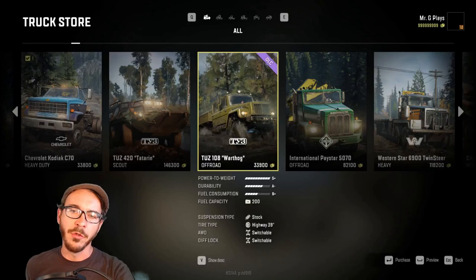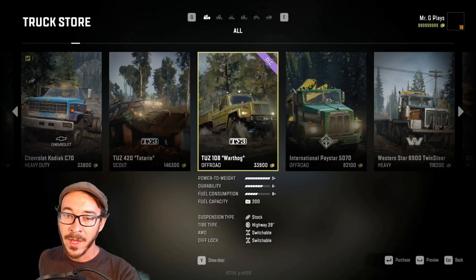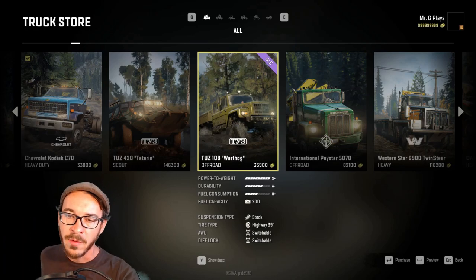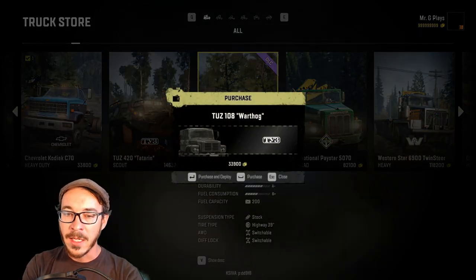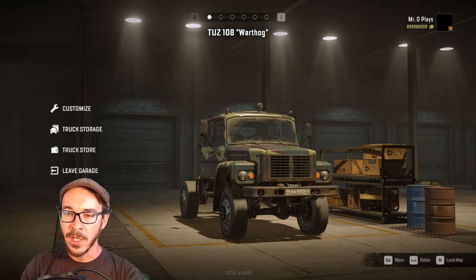Good morning, Mr. G live from the public test server on SnowRunner. They've come out with two new toys: a new TUZ 108 Warthog truck, and a new map that you can get to from Lake Covid. Yes, it's worse than Lake Covid.